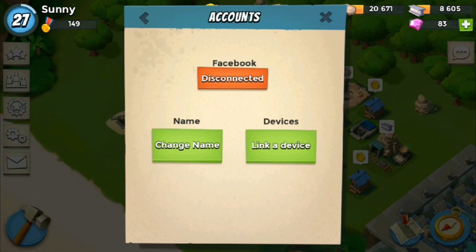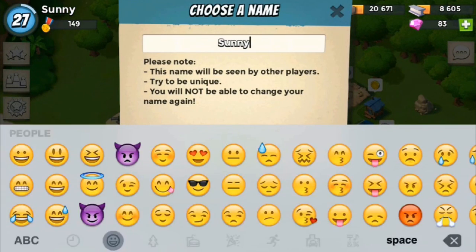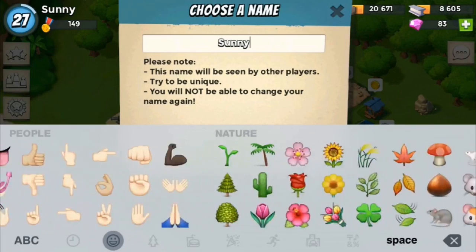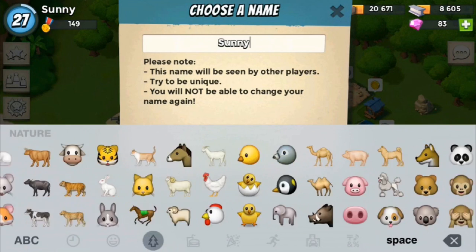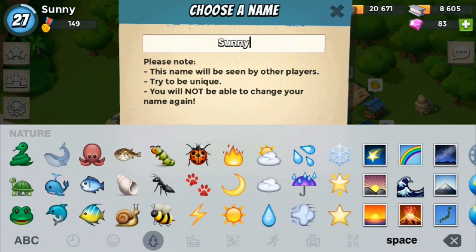First you're going to go into your settings, hit accounts, hit change name, enter the name you want, and then you're just going to pick an emoji behind it. Not all emojis work guys — some will say invalid name after you enter it, so you have to kind of play around with it.